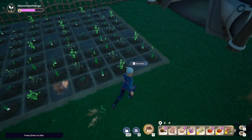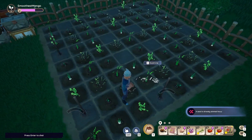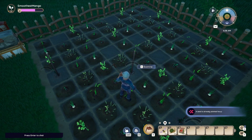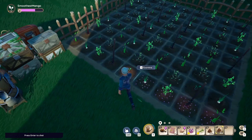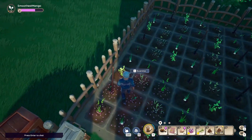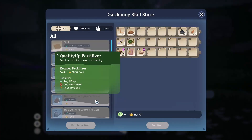Of these adjacency bonuses, two are the most important for passive income: water retention and weed prevention, to ensure your crops are always growing hands-off. After that, harvest boost from wheat and rice is the most important. We ignore cotton because we can replace it entirely with quality upgrade fertilizer, which can be unlocked and bought from Badru. The recipe for it is quite simple: any one bug, any one meat, and one sundrop lily — all very easily gathered.